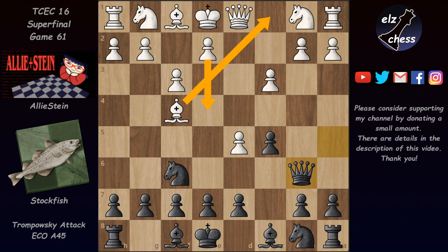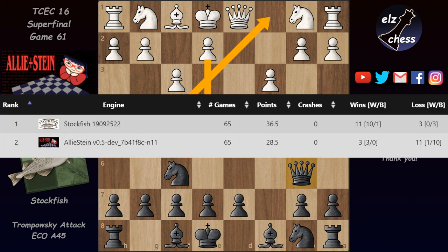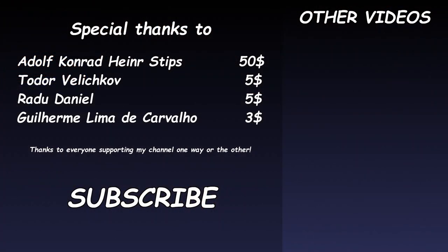An interesting game after the slightly dubious e4 move instead of Bc1. Here are the standings after 65 games — Stockfish is leading by a whopping 8 points, unbelievable. Stockfish is just very very strong tactically. I'd like to thank Adolf, Todor, Radu, and Guilherme for their contribution to my channel. Please subscribe, like, share, and check out some of the other games. Thanks for watching and see you soon!